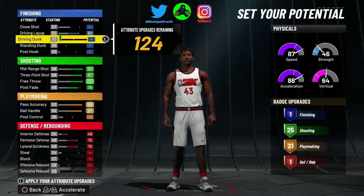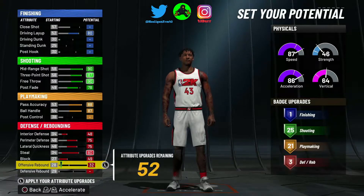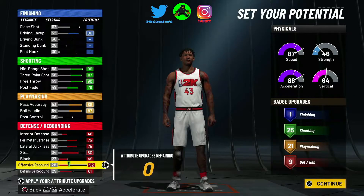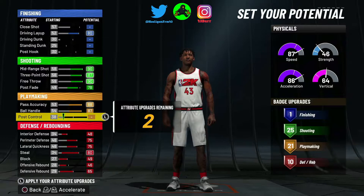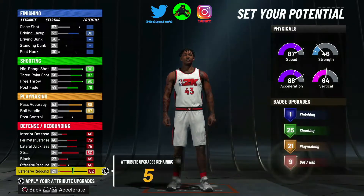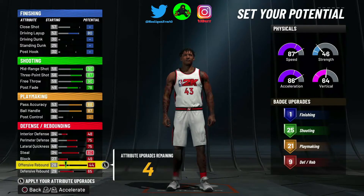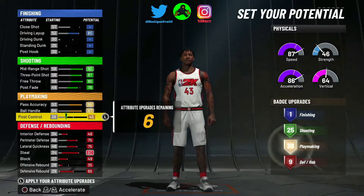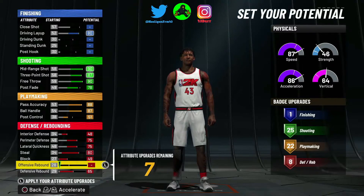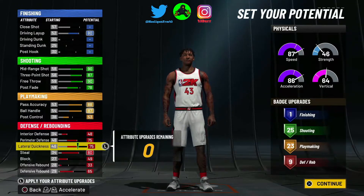Let me max out the layups real quick. I'm gonna max out the defense and then I'm gonna show you what to do. See how it's 10 — we're gonna leave it like that. You only need like 21 arm badges, but if you want you could get like 22 badges, or if you really need badges like that, get 23. This is a good setup right here.